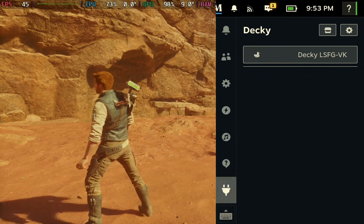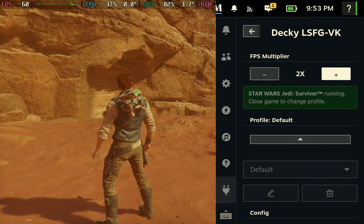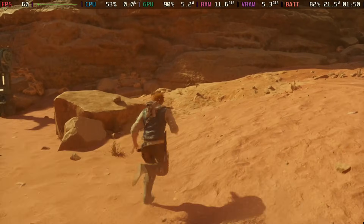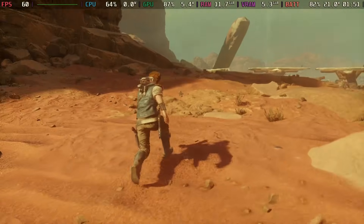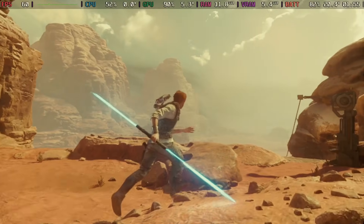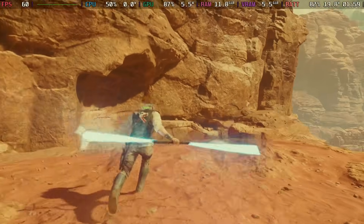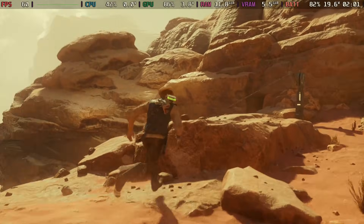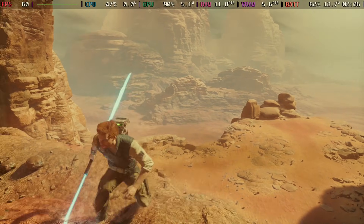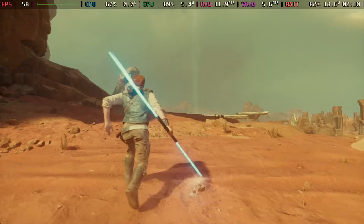Hit the three-button menu on the bottom right, open up the Decky Loader plugin, and set it to 2x. Now you can see it go from 30 to 60 FPS in the top left — it is that simple to use. All you have to do is open it up, hit 2x, and it doubles your FPS.